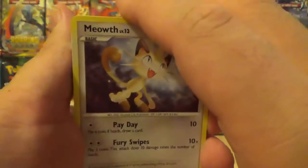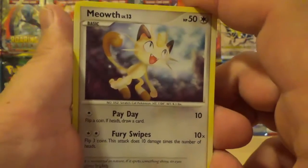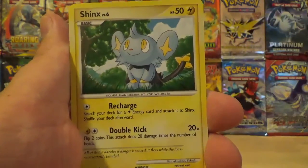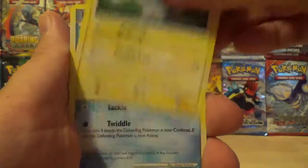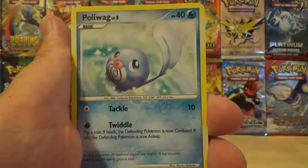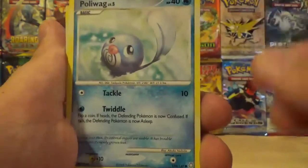We start off this pack with a Meowth, looking innocent with Payday and Fury Swipes. We've got a Shinx with Recharge and Double Kick. A Polyway — now that's adorable right there — with Tackle and Twiddle. You can't be mad at somebody that has a move that says Twiddle.